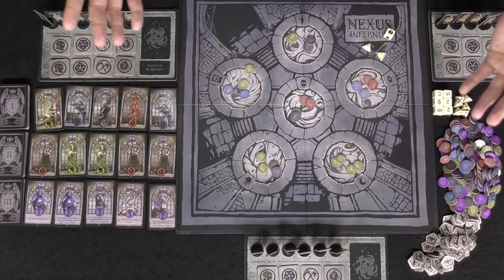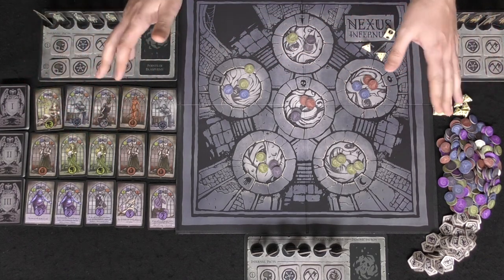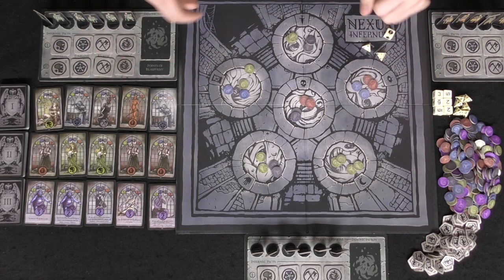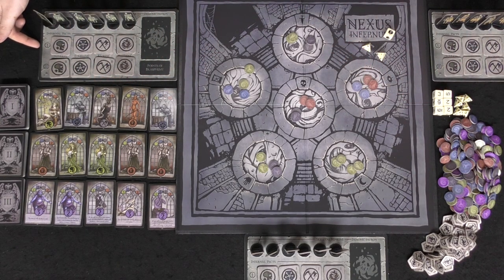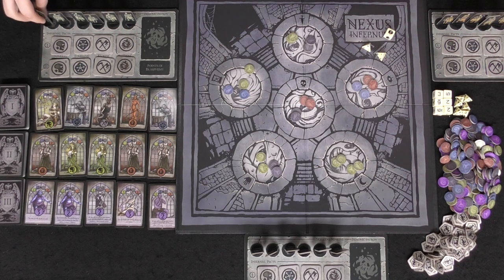Here we have Nexus Infernum set up for three players. The first thing you're going to do is give everybody a player board, give them all six of these wonderful infernal skeletons and place them on the little circles provided. You're also going to give infernal packs to each player — they're going to have the tier one and the tier two, totaling eight.